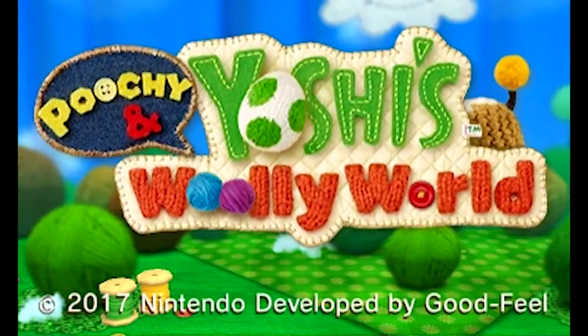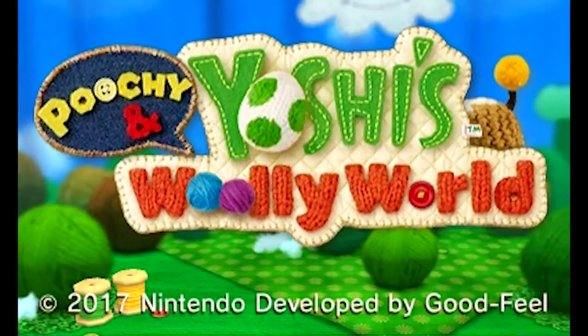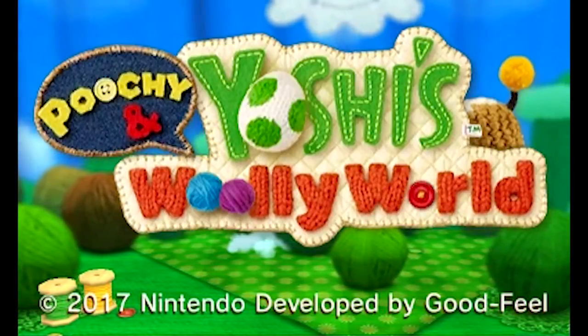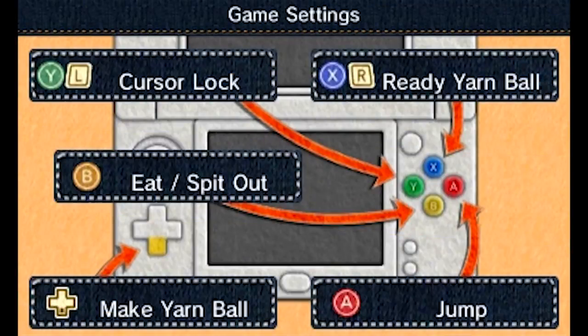Hey everybody, it's ChuggaConroy! Welcome back to more Poochie in Yoshi's Woolly World! Last time, we took down Notwing the Koopa by removing his wings, so now he's Notwing the Koopa. And you know what that means - yet another Poochie stage has opened up!